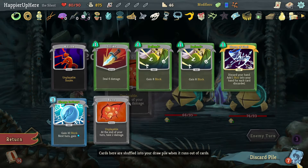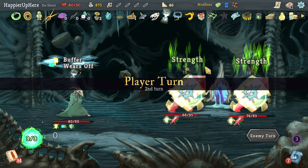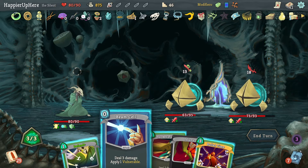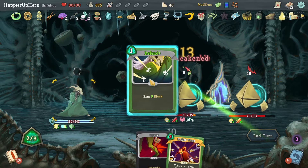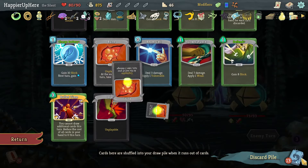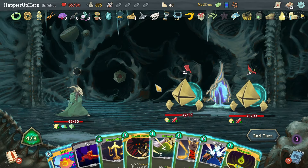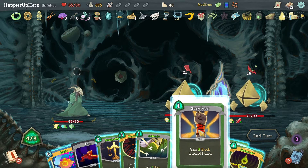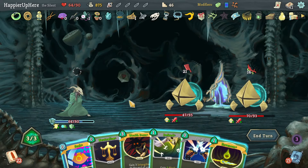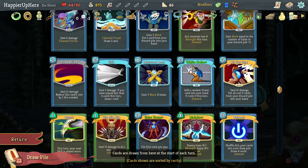I forgot about Unseen Totem again — not sure what card I lost there. Lost my two Buffers — that's a bummer. Let's do Beam Cell, Sucker Punch, Defend — I could have done Bullet Time but this is fine. There's Seek and Pain — let me Survivor the Pain out first. Then I can do Wraith Form — that will make my life easier. Let's do Wraith Form — I can't gain extra energy, but that's fine.